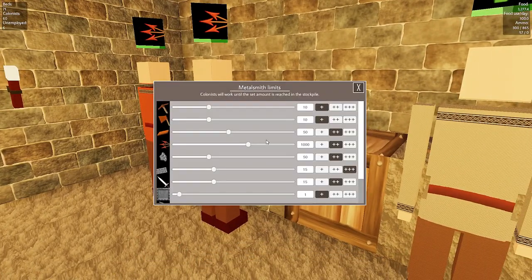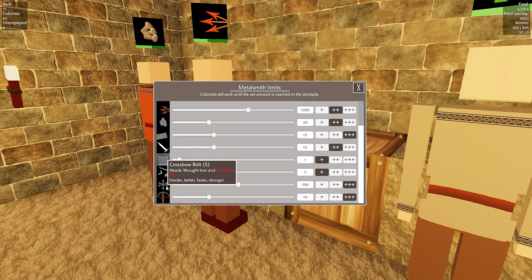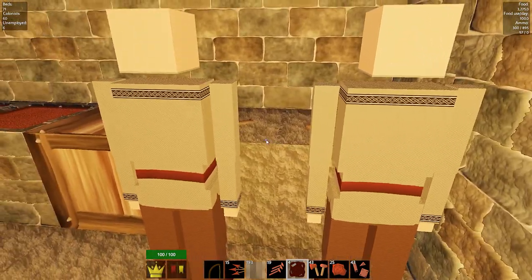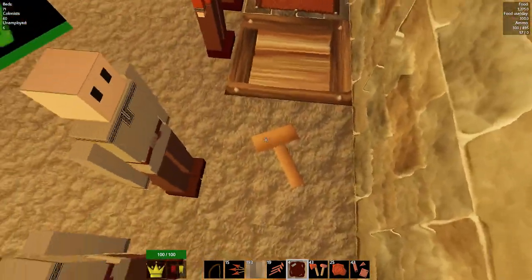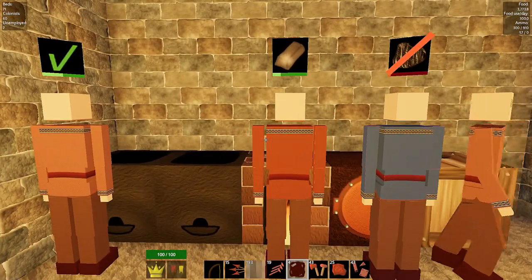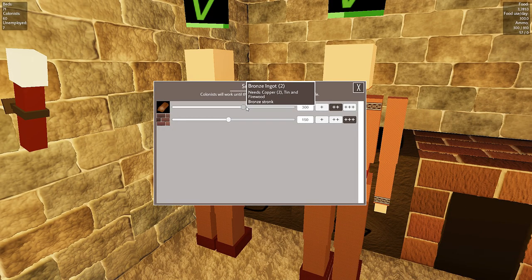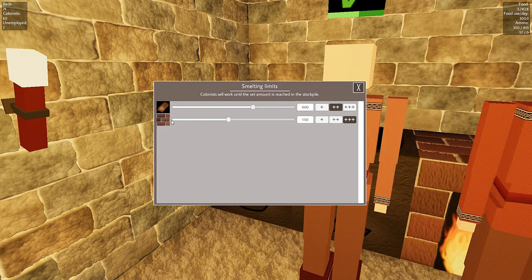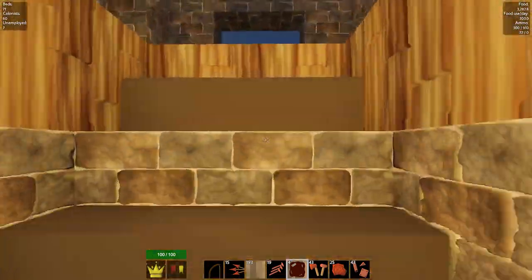These guys are just making arrows at the moment. I don't want them to make arrows - I want them to make more, but they don't have iron rivets. What are you two just standing around? Oh, you're the brick guys - I probably don't need two of you. You're fired, sorry about that. You guys can keep smelting if you want. Let's keep brick production up - I really don't want them standing around doing nothing at this stage.